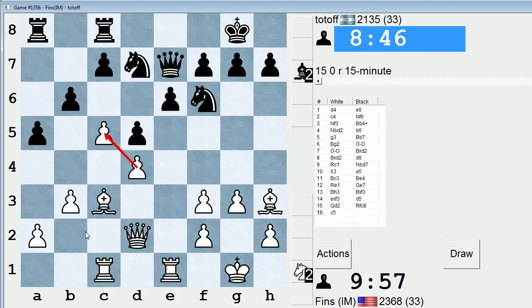Maybe queen b2 even, with the bishop on d4 — like bishop d4, queen b2, f4 — just so that if knight e4, then I can take on g7. He does take on c5. Now c6 is the move I would play if I were black and just blockade.